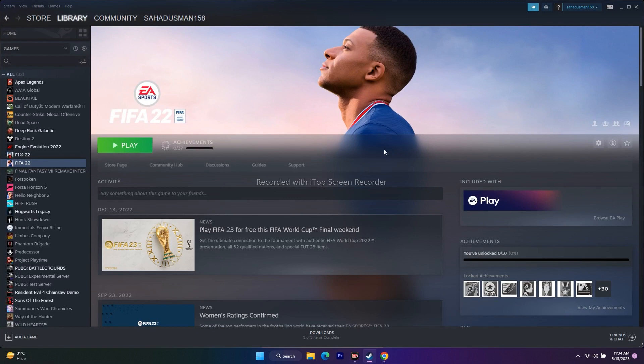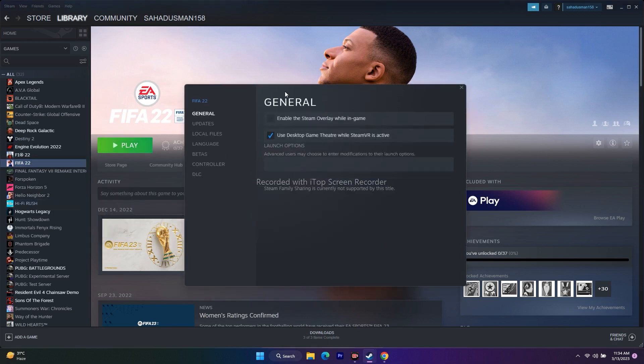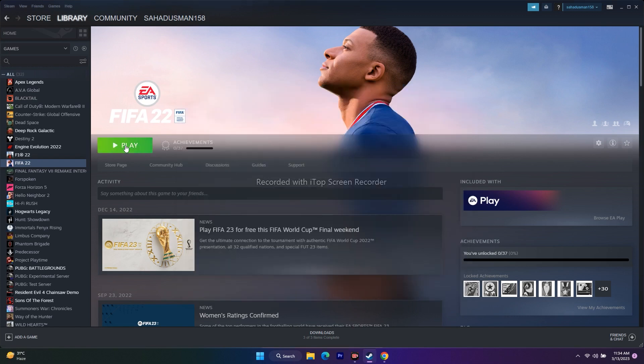Next, disable the Steam overlay. In Steam, go to FIFA 22 Properties, then under General, make sure 'Enable the Steam Overlay while in-game' is unchecked to disable it. Once done, close and try to play the game.